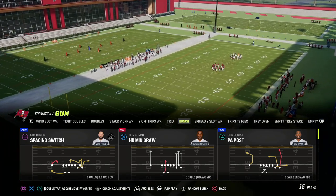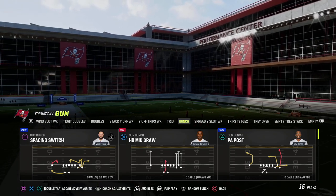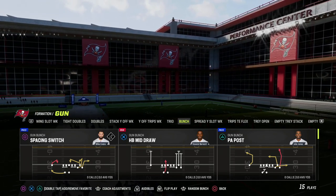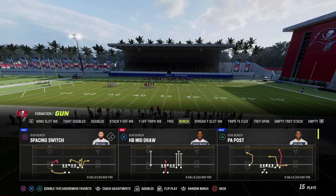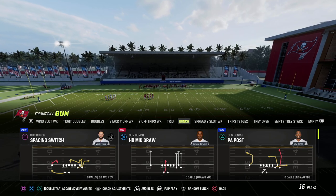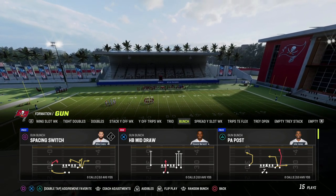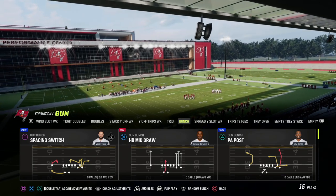Short and Elite will generally light up if the receivers are inside the numbers, and on Bunch the three receivers on the right side are always inside the numbers. On the left side receiver, Short Out Elite is probably the best route ability so he can light up on post routes we run from Bunch Trail. As you get better players in MUT, you'll want Slot-O-Matics or Route Techs.